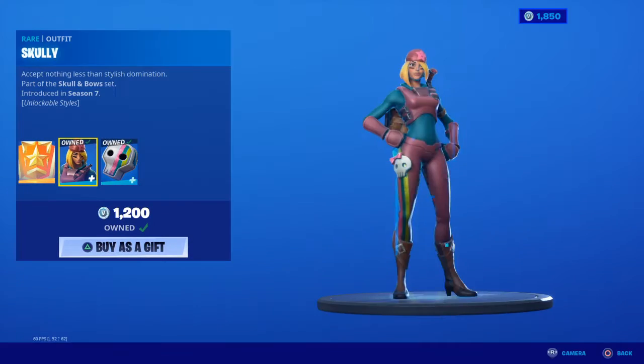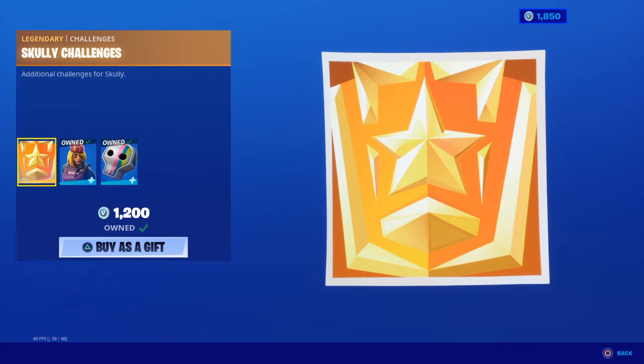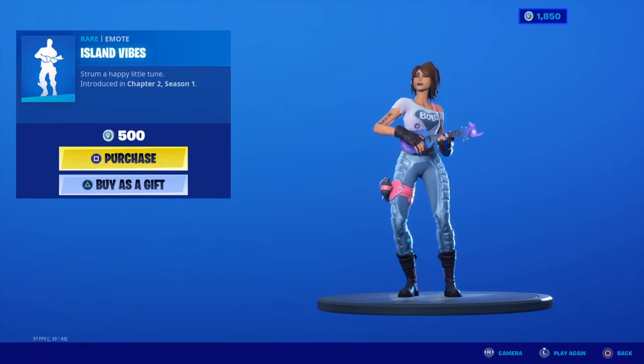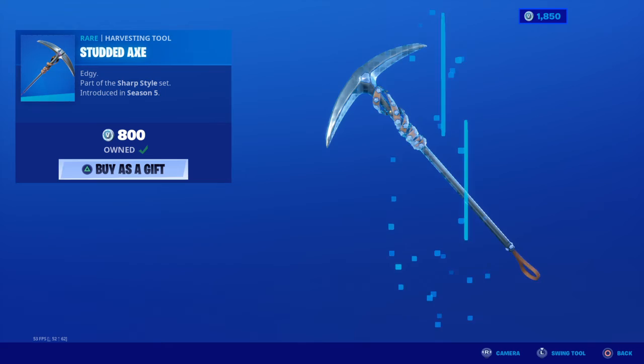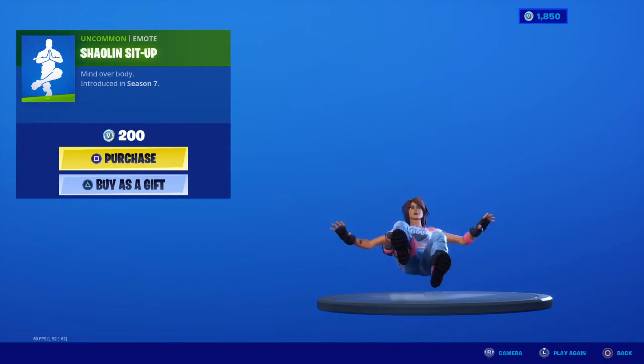Scully is back with the Scully set back bling — these both have two edit styles, but I can't show you the edit styles for some reason. This is the challenge to get the edit styles. Slingshot is back, Island Vibes, the Studded Axe — great pickaxe.